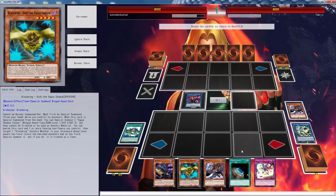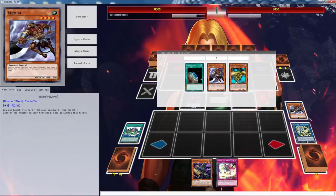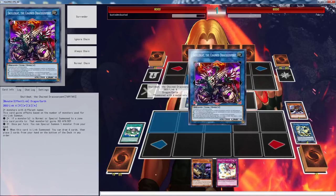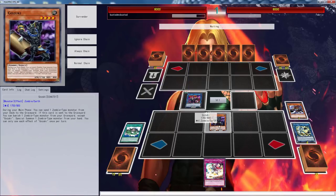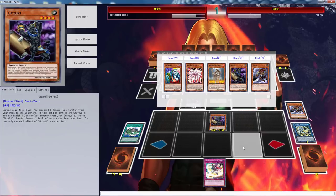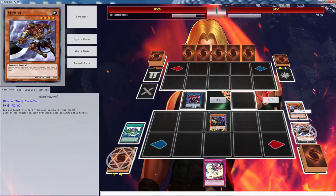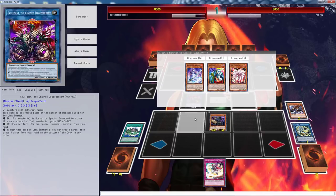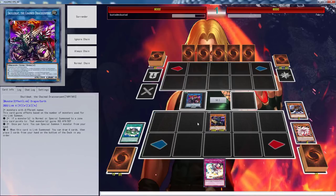We're going to put back Gofu, we can put back Terraforming, and I guess we can put back Mizuki — it doesn't really matter because we won't be able to use those anymore. So we special summon Skull Beat. Actually we probably should have kept the Terraforming, that would have been a better play. But with this we can bring back the nine-tailed fox again because why not.